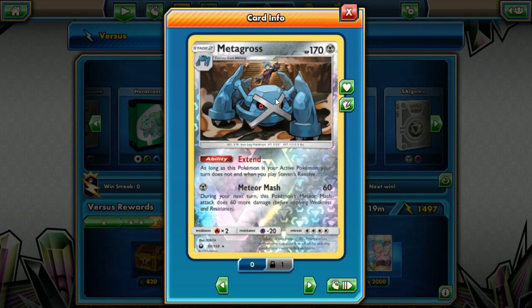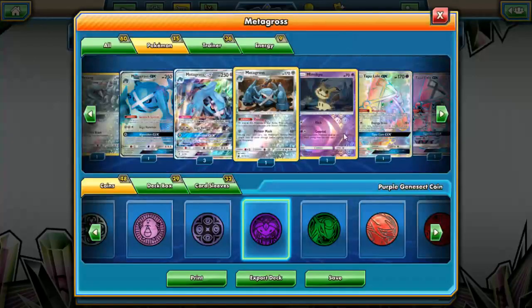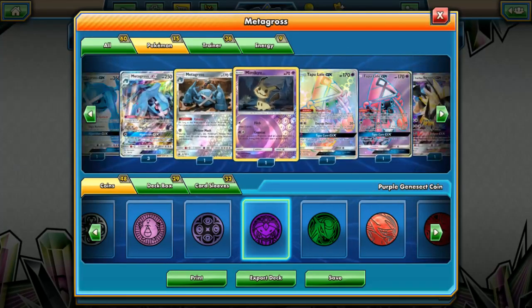The regular Metagross has Meteor Mash for one Metal energy that does 60 damage. Pretty useless on its own, but the second time you use it and thereafter, before applying weakness and resistance, it does an extra 60 damage. Being able to hit something for 120 is surprisingly good — especially with all the fairy decks going around. There's not really any fire decks to worry about, and it has resistance to Psychic.